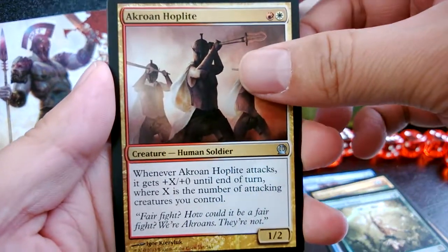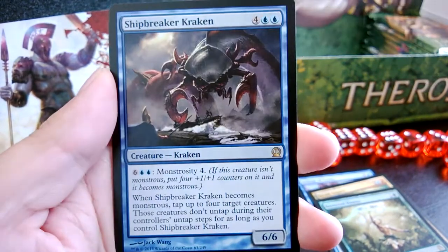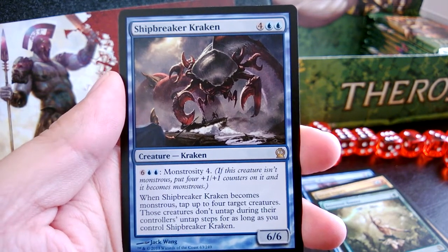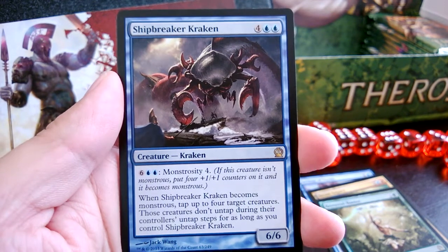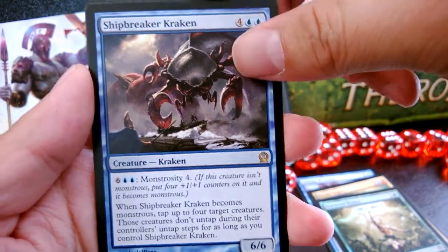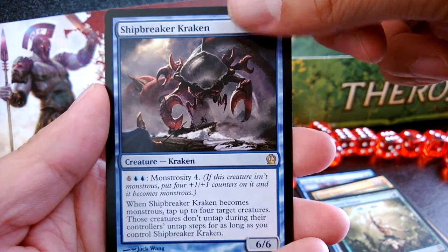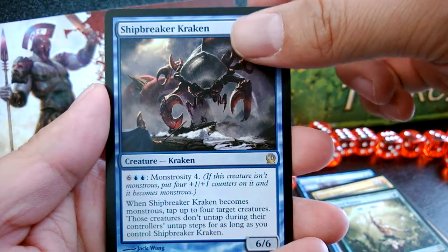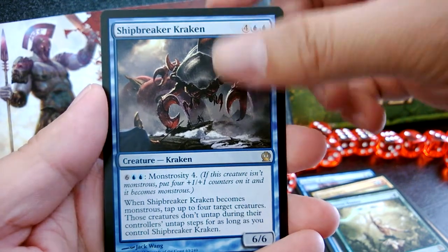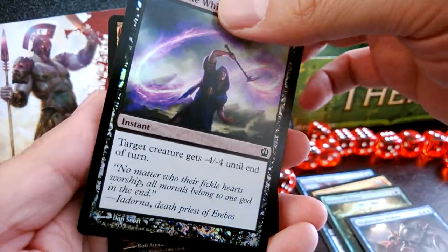We got a Crow, Hoplight, Triton Fortune Hunter, Warrior's Lesson, and Shipbreaker Kraken — six to cast, six-six. Monstrous at 8! Yes, I remember this — it wrecked me in one game at the pre-release, completely wrecked me. My opponent managed to stall the board, I couldn't get any direct damage out, and once it was Monstrous none of my creatures mattered. It's awesome if you can get to eight mana. And a foil Lash of the Whip!